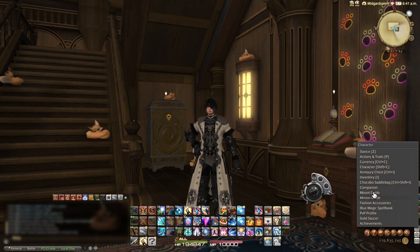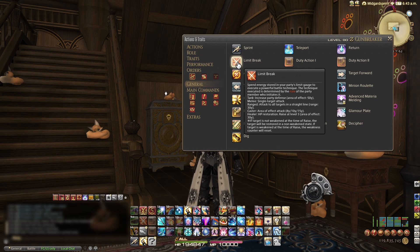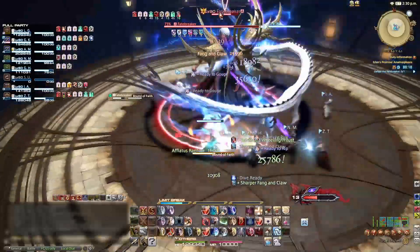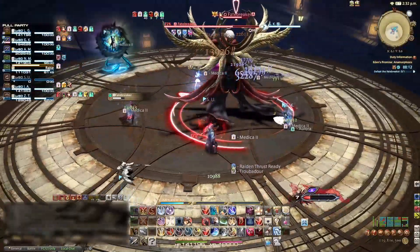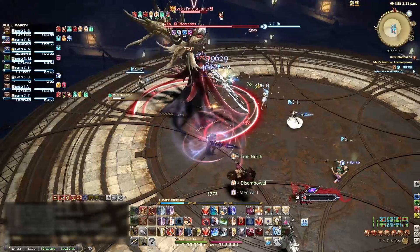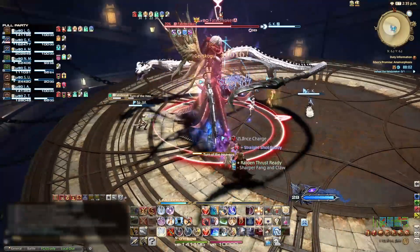You can find it under the actions and traits window under general. Limit break is a shared party resource, meaning you do not just press this whenever you want. If you do, then nobody else in your party can. And some limit breaks are dumpster garbage. Each role has a unique limit break.